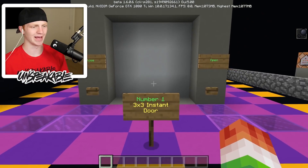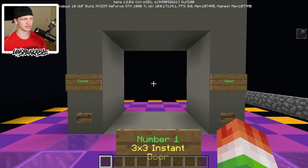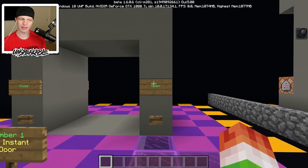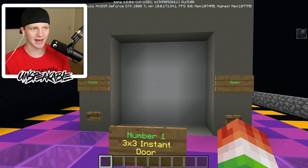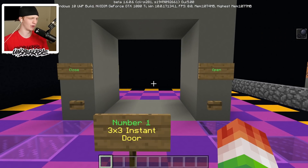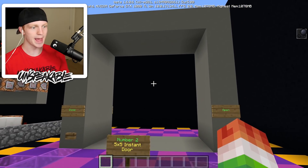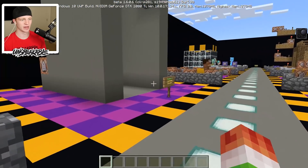This first command block creation is called number one: a three by three instant door. I'm sure you guys have seen doors like this, but I'm sure you haven't seen them literally instant. There are no pistons, no redstone on the side — it's literally instant. This is with command blocks. Number two is the same thing but it's a five by five, and it's literally instantaneous. That is so flipping cool.